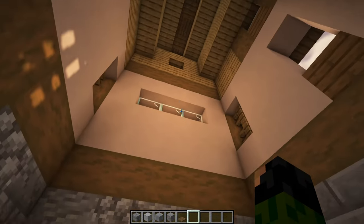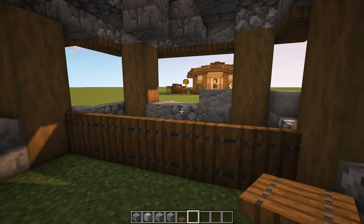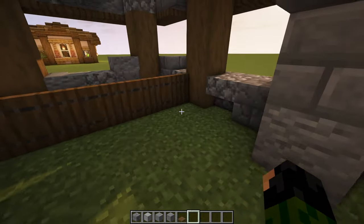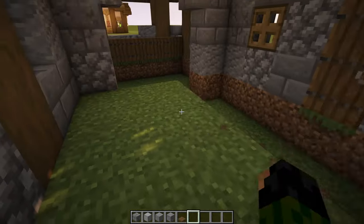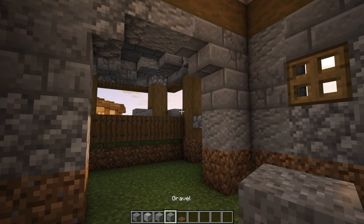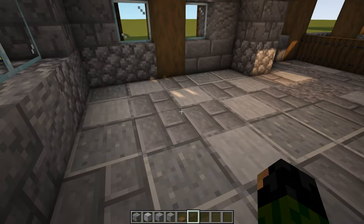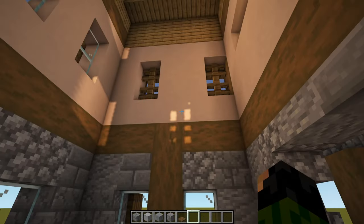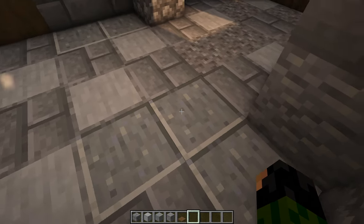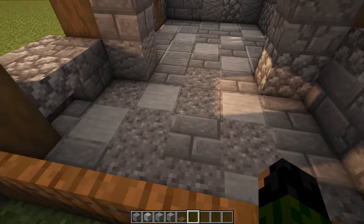The first thing we're going to do inside is grab ourselves five spruce trap doors and line them across from one pillar to the other, and flick them all up to barricade off this little area which we'll build something in later. After that, we get rid of all the grass and place down our floor, which is going to be a mixture of stone brick, smooth stone, polished andesite, and gravel. On the inside section we mostly have stone brick, smooth stone, and polished andesite, but we slowly transition the polished andesite to gravel out in the working area, so just do a little mix of all these blocks.